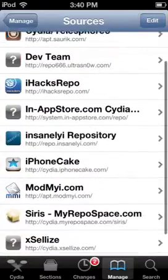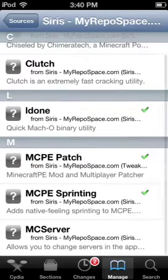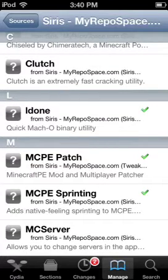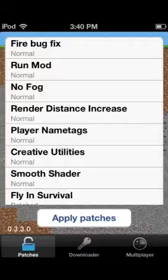You're going to add a source called cydia.myrepospace.com/series and add that source. Once you do that, you should get a new entry. Click into that and install LDUN and MCPPatch.